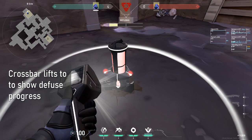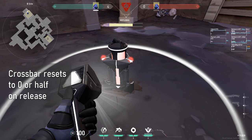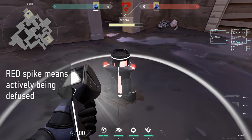While being defused, you can see its crossbar lift up, indicating how close it is to being defused, which will reset to 0 or half when released. If the spike is red, that means it's actively being defused.